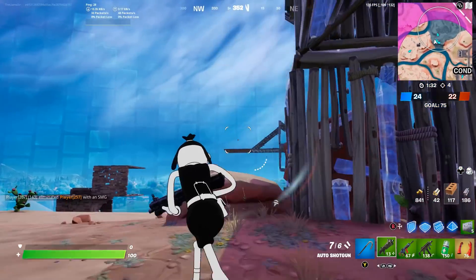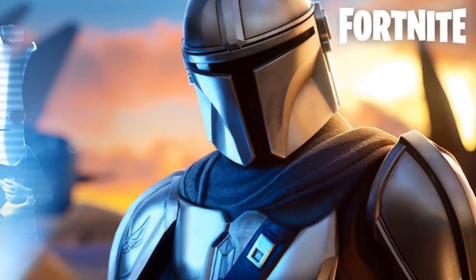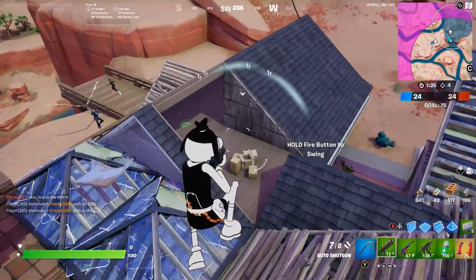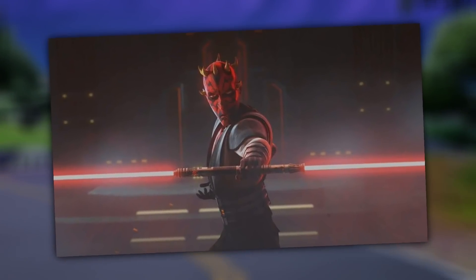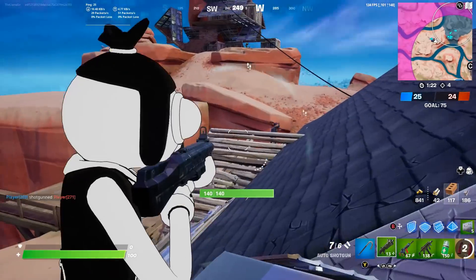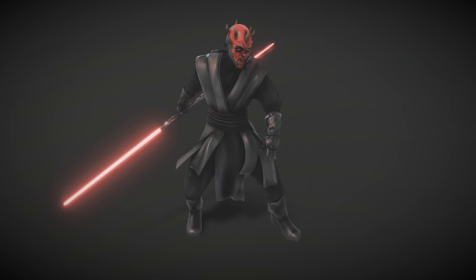Most Battle Passes recently have had a collaboration skin — we had Spider-Man this season, and we literally had the Mandalorian as a special collaboration skin way back in Chapter 2. Luke Skywalker would fit that role perfectly. Another rumored skin is Darth Maul, which would honestly be amazing, especially if we got his dual lightsaber as a pickaxe. Now that they've got that spear-type animation for certain pickaxes, they could finally add it.